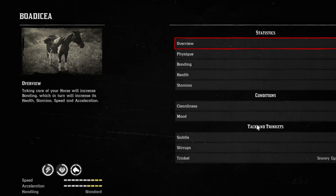If you look at the stats, you see four yellow bars — that's showing you plus four into that category. But because this particular horse, the Norfolk Roadster, has a base speed attribute of seven, it's only showing three of the plus four from the stirrup and saddle.